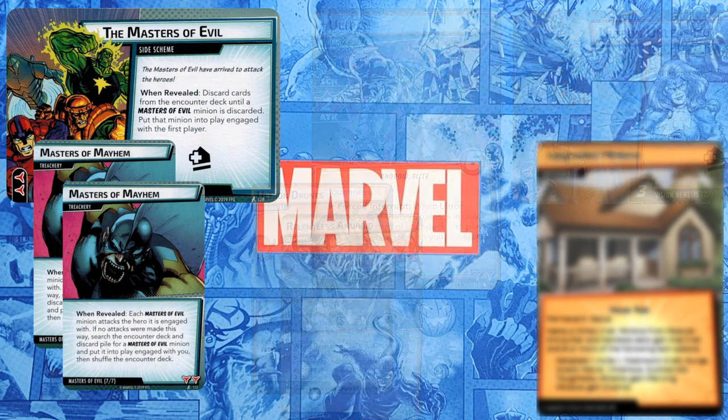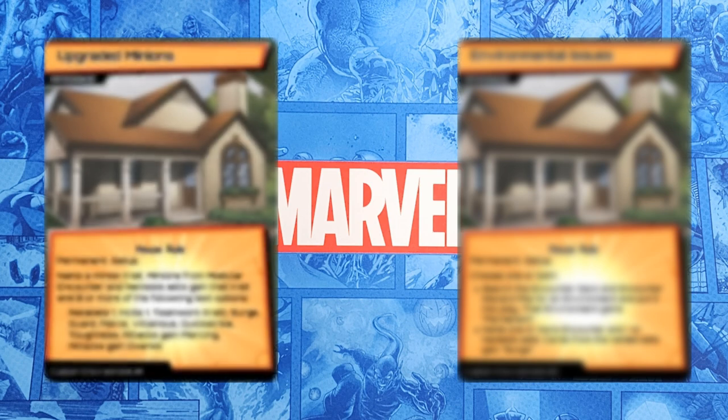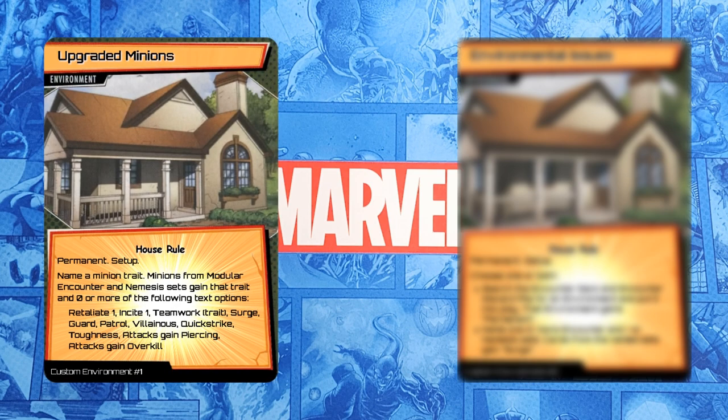I've got both of those covered with 2 new custom environment cards. Let's look at the first, called Upgraded Minions. During setup, name a minion trait, and minions from Encounter and Nemesis sets gain the trait and 0 or more of these text upgrades. I could name Masters of Evil and keep the original minions from that set — it wouldn't make them any more Masters of Evil, but it would let me add some of these text options to make them more difficult.